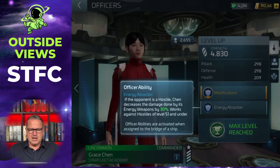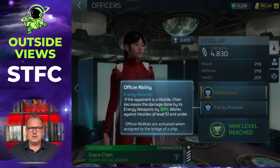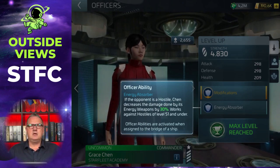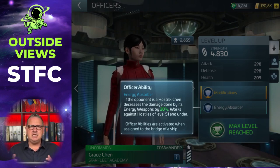As an officer ability, if the opponent is a hostile, Chen decreases the damage done by its energy weapons by 30%. That also works against hostiles level 51 and under, and that is what makes her so important — because that is the ability that triggers when you use her in the PMC combination.